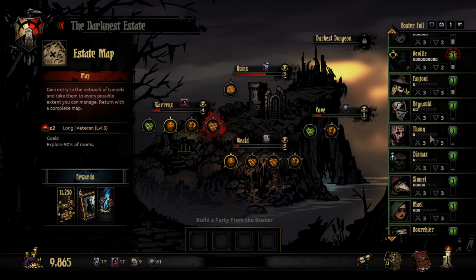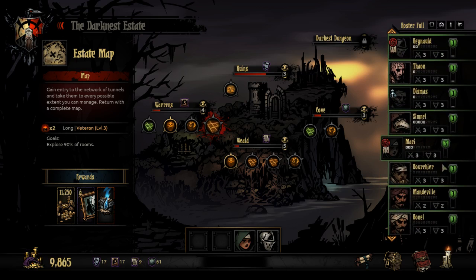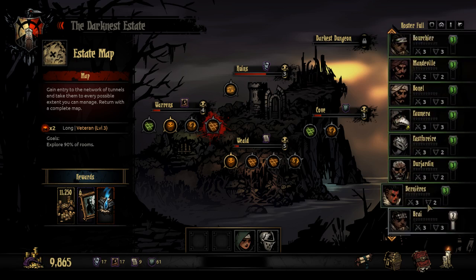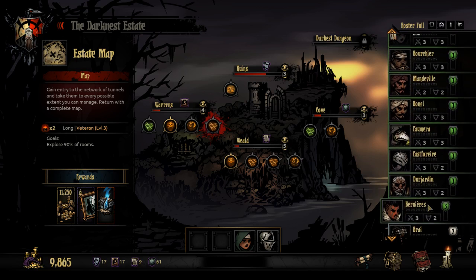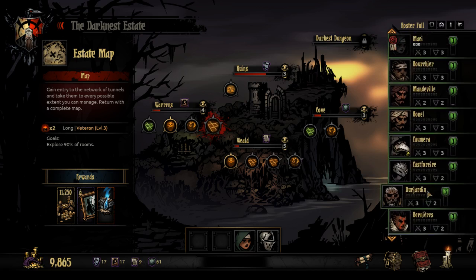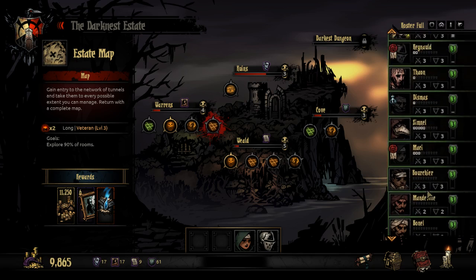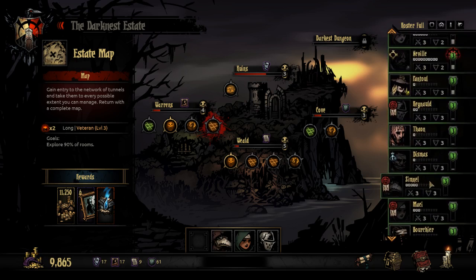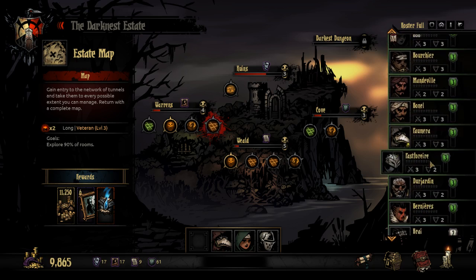Let's do a light party adventure. We have an Abomination — remember that he can't go with most of our standard healers. Let's bring a Plague Doctor, one who's stressed out, and then we can get one more adventure out of him before he's really stressed, so let's just take him now.